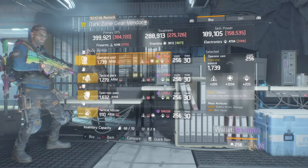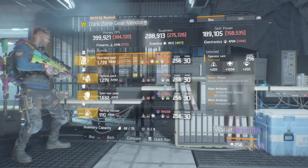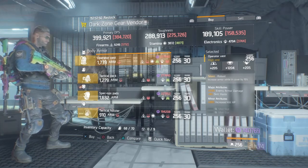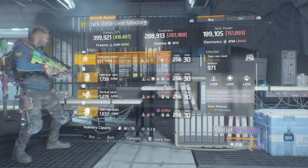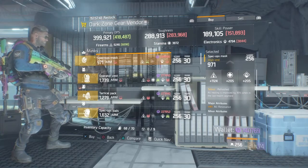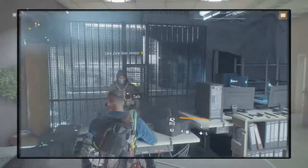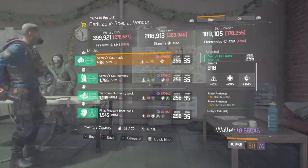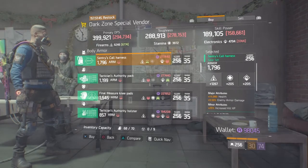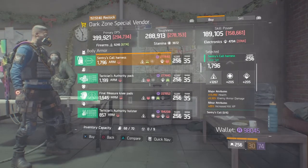Technical pack I don't rate too much. Operator vest with Robust is not really used as much — the idea is if you're running PvP, you don't really stay in cover, it's more of a one-on-one gunfight. Refreshed, the rolls aren't great — I wouldn't recommend that. At DZ9 Safe House, they have a Sentry Call mask and a Sentry Call harness, which I would recommend getting if you haven't already completed your Sentry Call build.